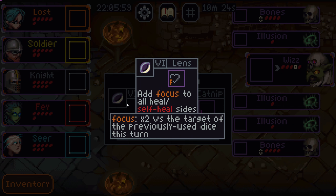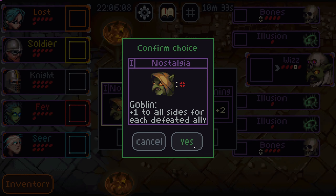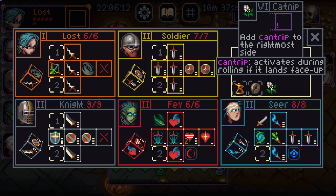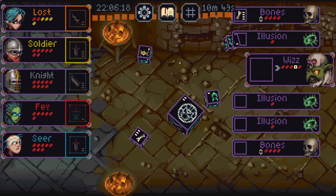Ooh, I like both of these. Add focus to all heals, self-heal. Focus times two versus target of the previously used dice. Plus one to all sides for each defeated ally. I'm good with that. I like cantripping a lot. We can cantrip boost heal. That'll just make somebody really good.